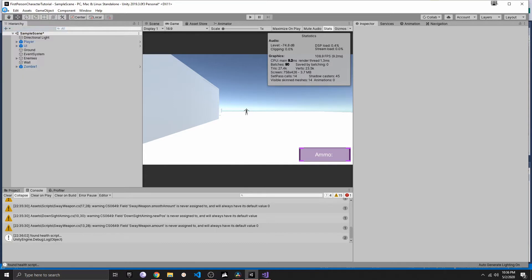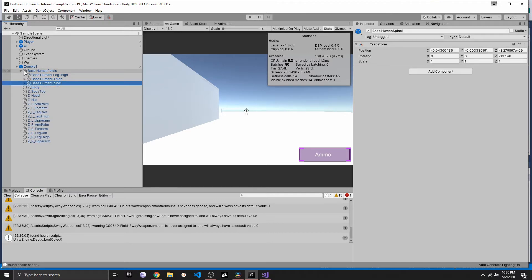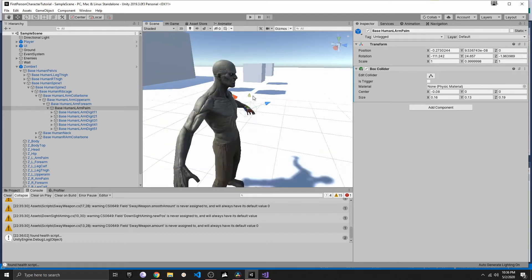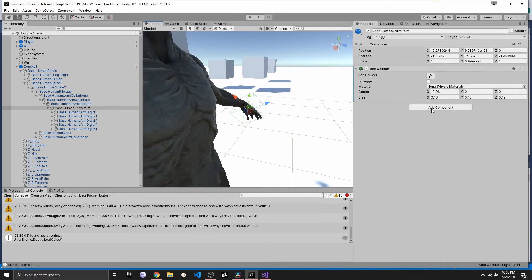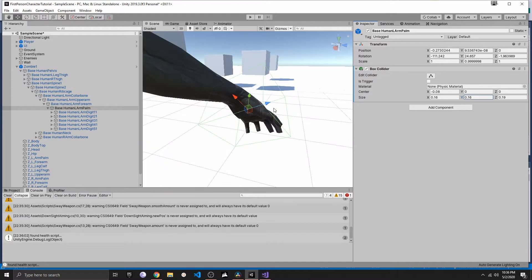The next thing is to add a box collider to the zombie. Open the base human pelvis, then base human spine, then navigate to base human left arm palm. That's the left arm of the zombie. I added a box collider there — just search for box collider — and then decrease and reposition it so it sits very closely to where the zombie's hand is.